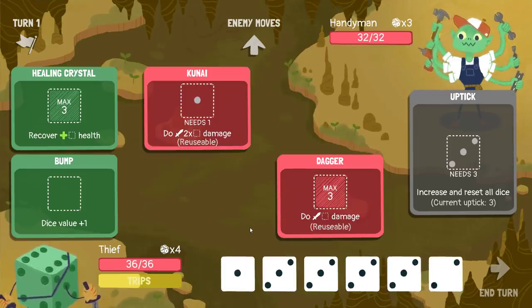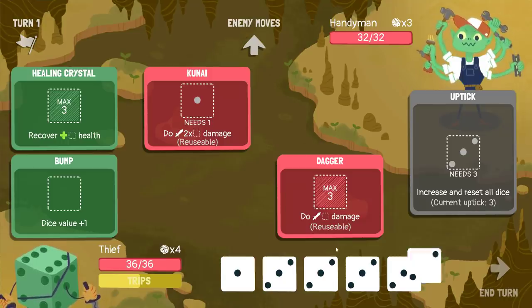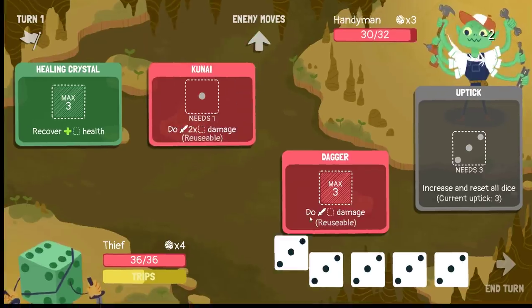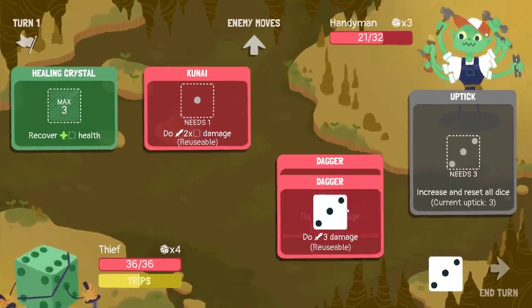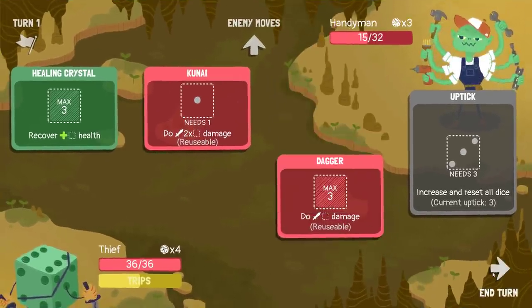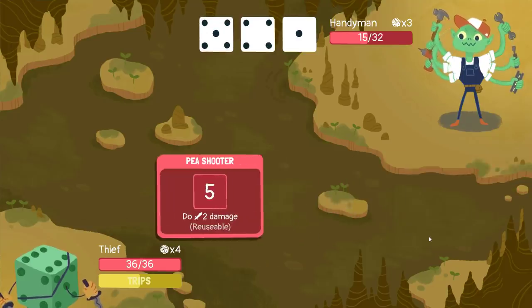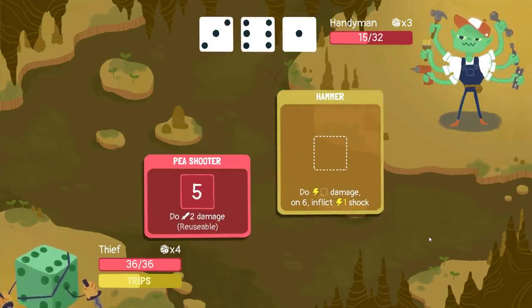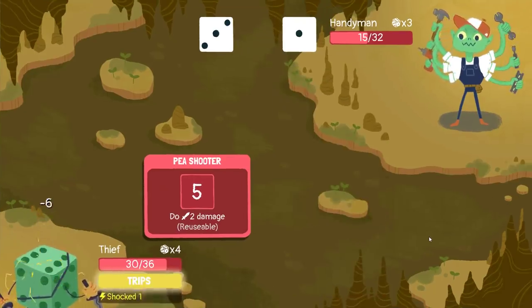I'll also split — that split effectively just getting me a one that I can put into this Kunai. The dagger actually upgrades to be maximum of four, doesn't it? It might be the most priority upgrade. I actually also didn't check what Kunai gets on upgrade. I suspect it might get a flat extra damage, and if it does, that's the most important thing for me to do.